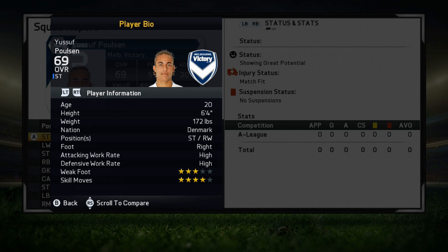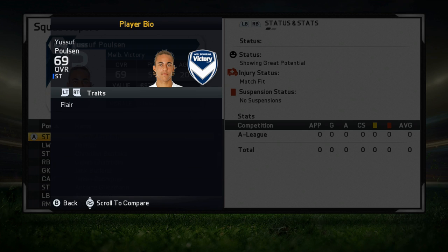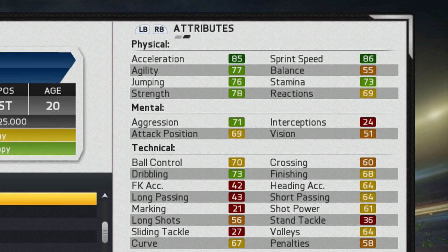Looking at his player information, he is six foot four with the ability to play striker as well as right wing. His preferred foot is his right foot, he has high/high work rates, three-star weak foot, and four-star skill moves. He has the flair trait and no specialties to start off with.